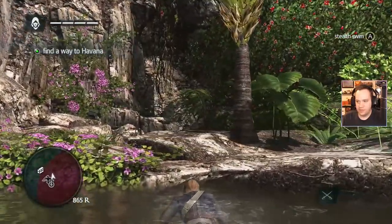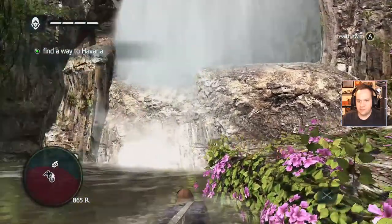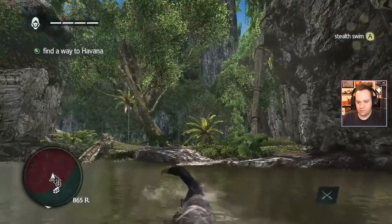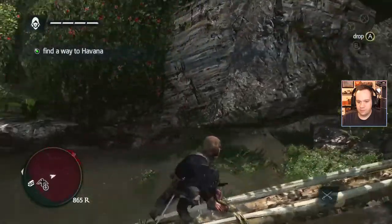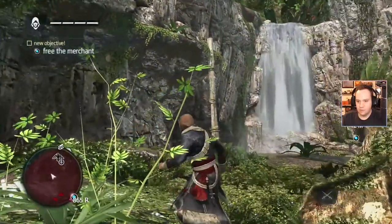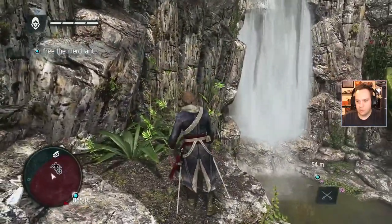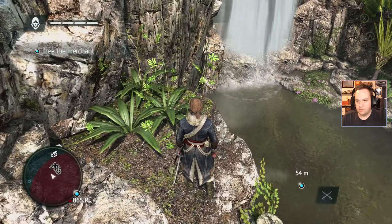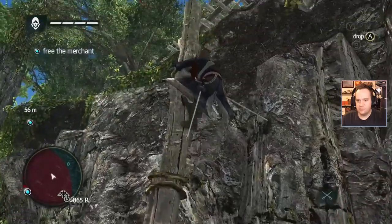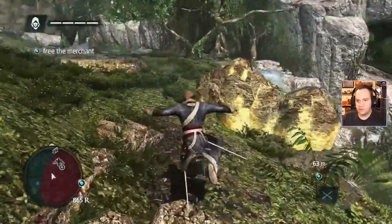I need to get up here. Okay, climb — I'm pushing B, actively pushing B, not able to climb. Well, that sucks, because I bet there's treasure in that cave. I bet we can run around... Okay, let's go this way. Can I shimmy up this pole? Before we figure out what's over there, we want to shimmy up this pole. I just really want to get inside that waterfall. Free the merchant — and I bet there's dudes over there that want to kill me, but I want to free this merchant first.